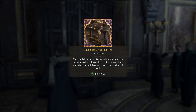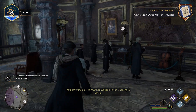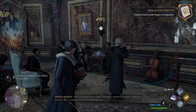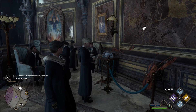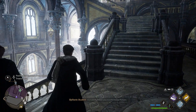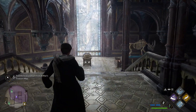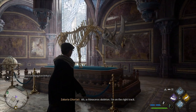An Ooghuri skeleton — this is a skeleton of an Irish Phoenix, or Ooghuri: an intensely shy bird who can forecast the coming of rain and whose mournful cry was once believed to foretell death. Look at this! And the music here is actually lovely. We still need to go down a little more — and there's a rhinoceros skeleton. I'm on the right track.